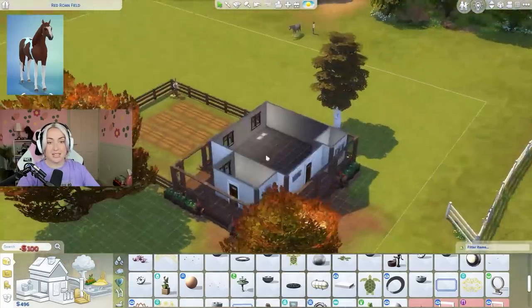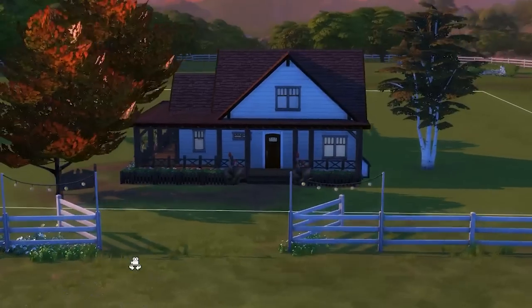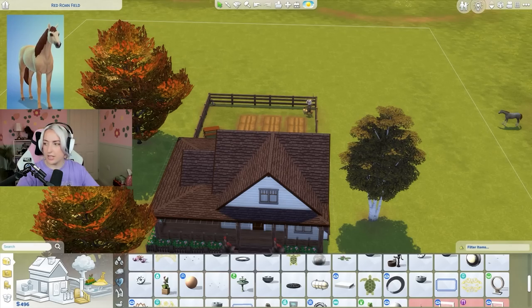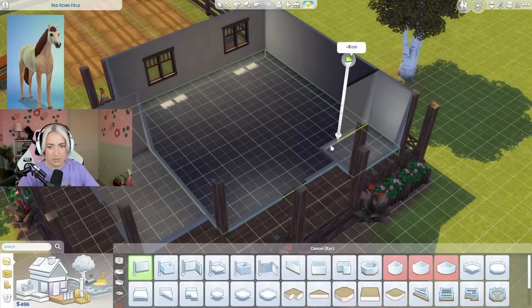I like it. The outside is done - I actually love her. I think she is a huge slay. The first room we've got is for this light brown and dark brown horse.